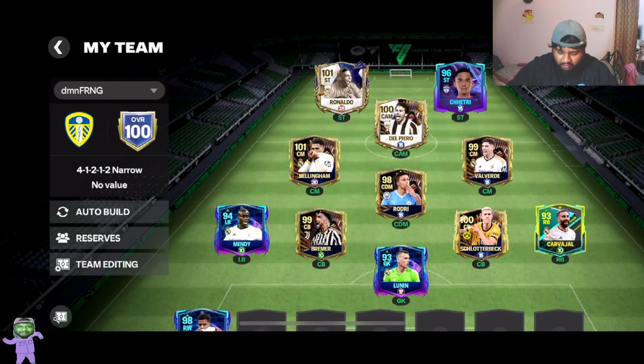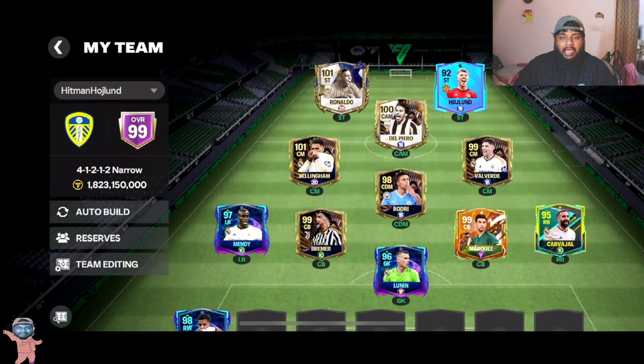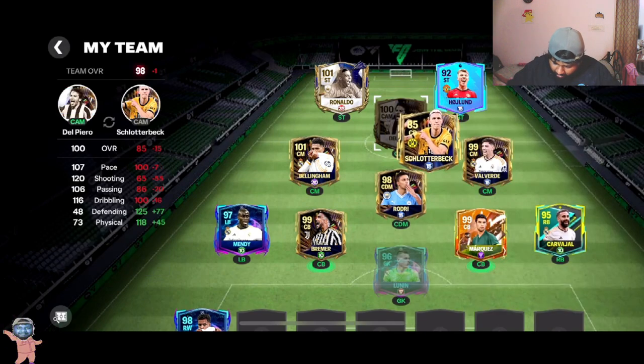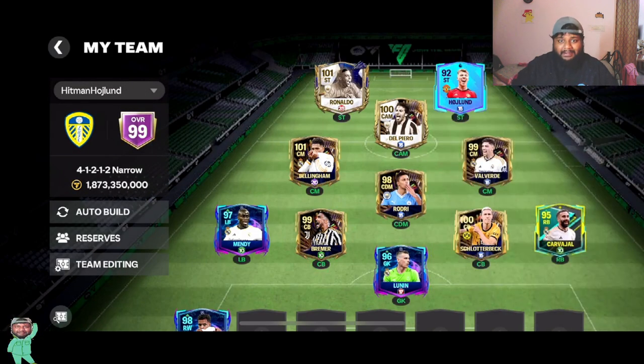I'll show you guys the Hitman Island RPG squad that we have built so far. In this event, Highland has a 96-rated striker card, so we'll be on the lookout for that card as well. Apart from that, we'll be trying to get the ultimate TOTS, which I will be doing on live stream. So far the team is actually looking pretty decent — we have some decent players in reserve, like Algebra, Socrates, and Slaterback. I'm interested in bringing Slaterback in and keeping the team like this.